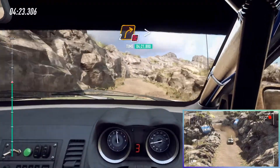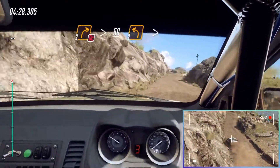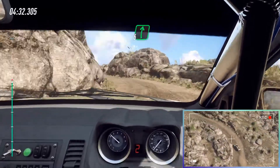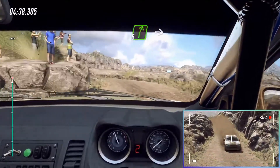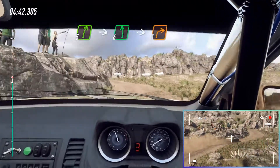2 right tightness, don't cut, 50 of the bump, 2 left tightness, into 6 right, 40, 1 left narrow, into 5 right of the bump, into 6 left of the crest, into unseen, 1 right.